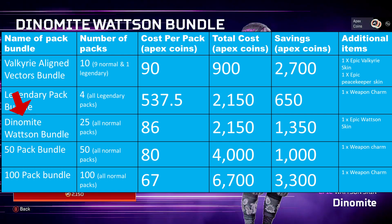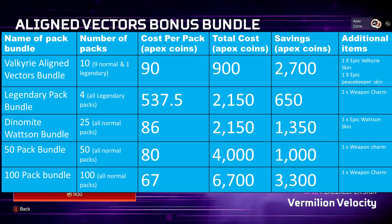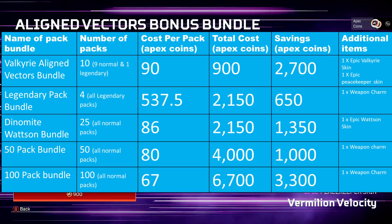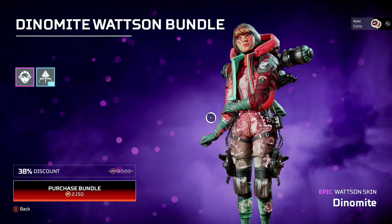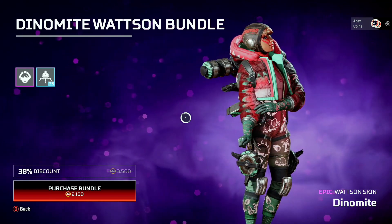Next is the Dynamite Watson Bundle. You get 25 packs for 2,150 Apex Coins, which works out at around 86 coins per pack — a saving of 14 coins from the normal cost of 100 Apex Coins per pack. Plus you get the Epic Watson Skin along with it.